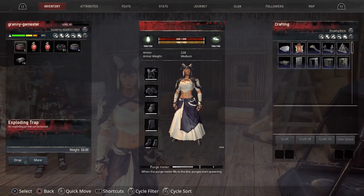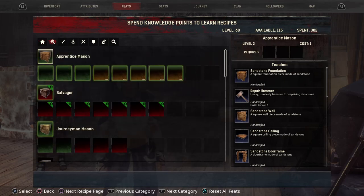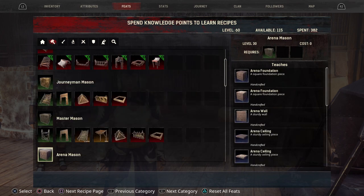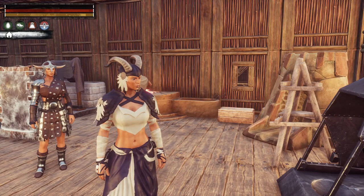Let me show you where to get your siege cauldron in your feat menu. You want to scroll over to your hammer — the builder — and scroll down to master mason. Once you have master mason, you'll be able to get the siege cauldron at level 35. Along with that, you'll be able to make crenelated walls, and you need to make a crenelated wall because that's the only place you can place the siege cauldron.